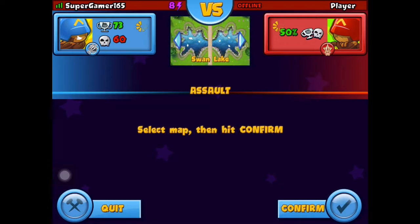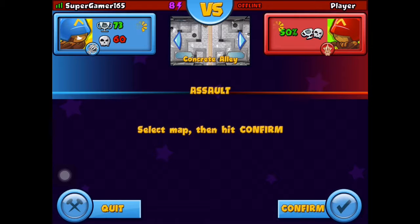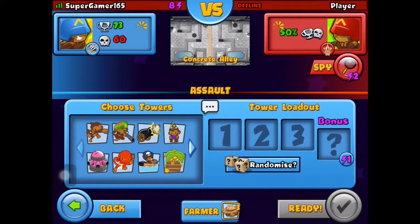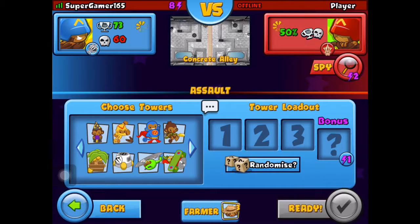So here is Celine, you can take over and tell them what we're doing today. In this challenge, we're trying to — every one of us, well only two of us — we each have to choose one monkey, and you can only use that monkey for the whole game.